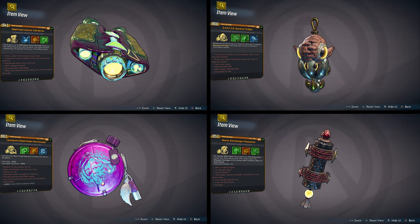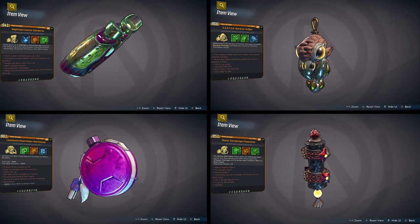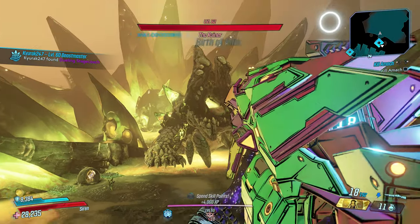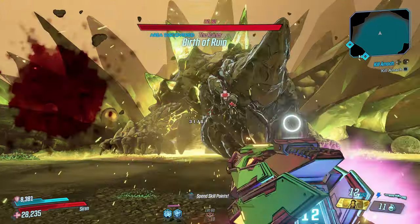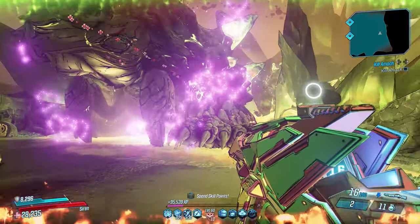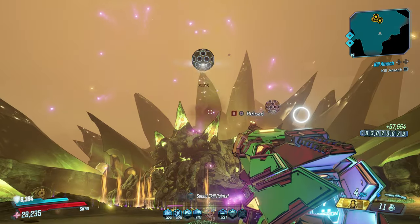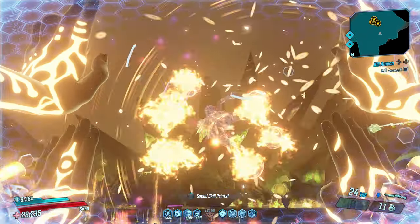Today's video is going to be incredible as we take a look at all four custom handcrafted class mods for all four characters. These class mods took about four to five days to get completely perfect and balanced for Mayhem 10 True Vault Hunter mode. They will unlock your character's true full potential. I put tons of easter eggs in these class mods — hidden abilities, bonus stats like extra magazine size, recharge rate, recharge delay, and health regen, and there's so many more.